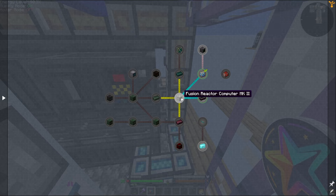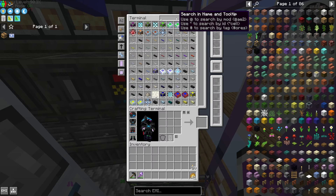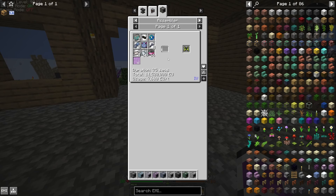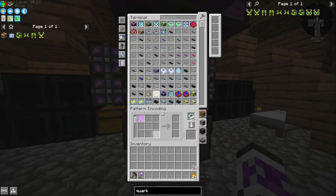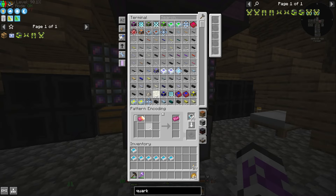I don't think I have time left in this video to get any substantial progress on the fusion reactor. You know what — I mentioned the quark tech armor at the start. I honestly don't think this is out of my range, so I'll make this for my filler. I need to make ruthenium foils, ruthenium ingots, rhodium wires, and rhodium ingots.